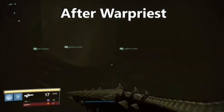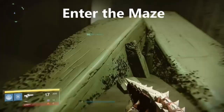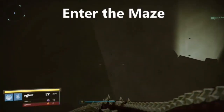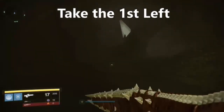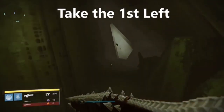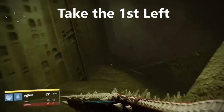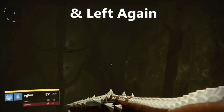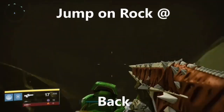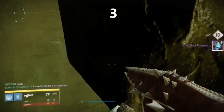Moving on to the third one: after you've completed the War Priest you're gonna enter into a maze. The way to do the maze is by going right, left, left, right — but if you want to get a calcified fragment you want to take the first left and then the first left again. Right in the back corner, jump on top of this rock — there's calcified fragment number three.